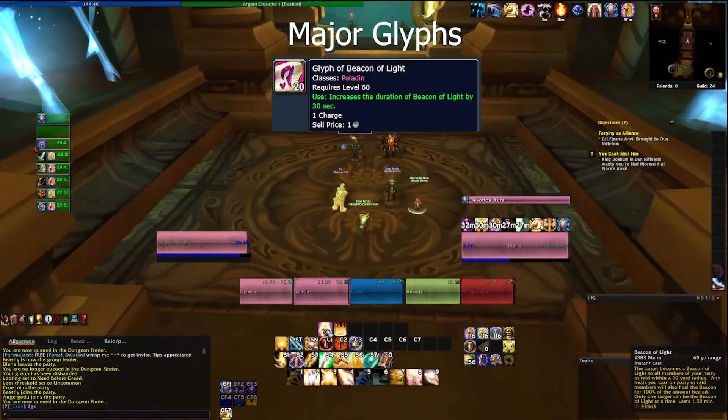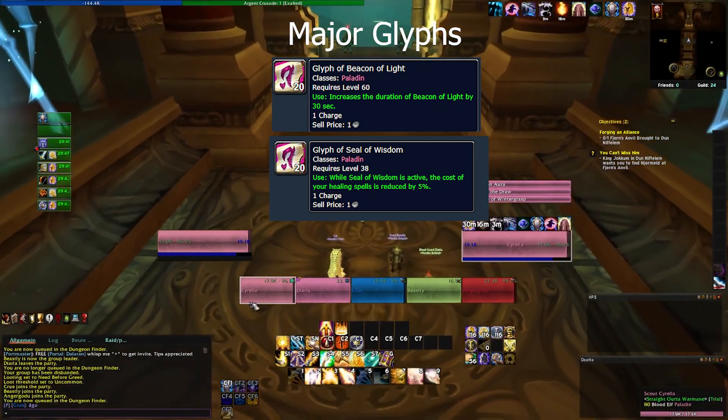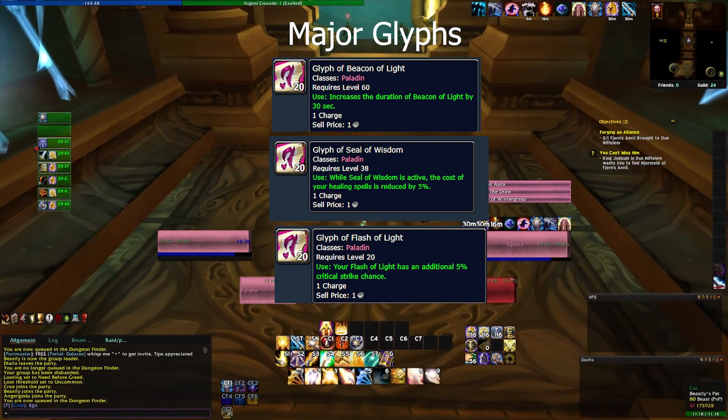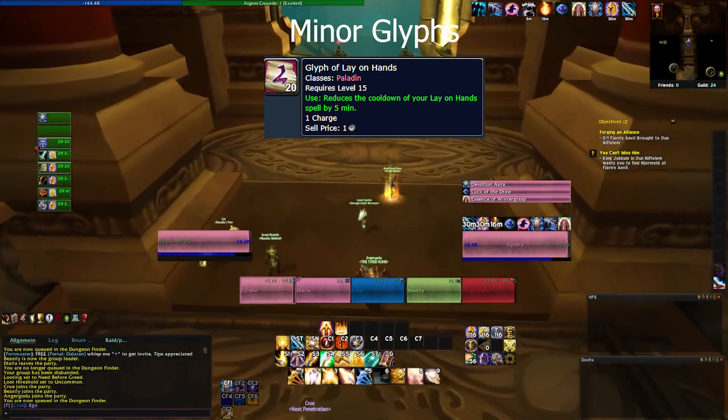For major glyphs, we're going to use: Glyph of Beacon of Light, which increases the duration by 30 seconds; Glyph of Seal of Wisdom, which reduces the cost of healing spells by five percent; and Glyph of Flash of Light, which increases the critical strike chance of Flash of Light by five percent.